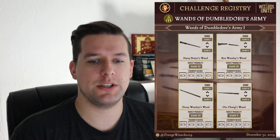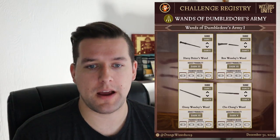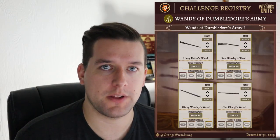These are the final two pages — the Wands of Dumbledore's Army — which require insane numbers of fragments. If you have both pages at gold, hats off and congratulations — I want to see those pictures on my Discord. On page 1 you have Harry Potter, Ron Weasley, Ginny Weasley, and Cho Chang. Everyone except Cho's wand is most likely found in Dark Chamber 3, with Cho Chang's wand most often found in Dark Chamber 5.